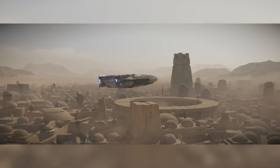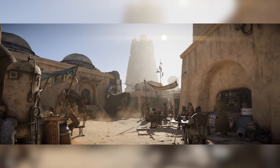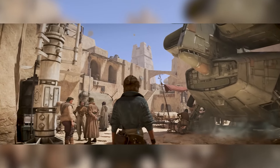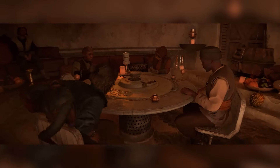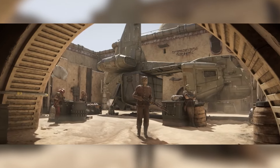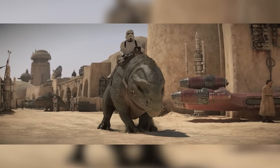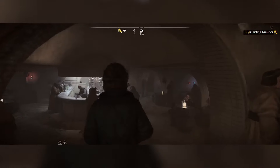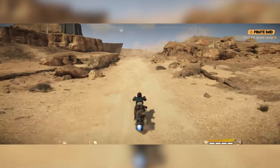There are also confirmed multiple sarlacc pits throughout Tatooine, which are obviously going to be pretty dangerous. Although there's a running joke that Tatooine shows up too much in Star Wars, in my opinion it's the main planet of the franchise and it's always fun to experience new content there — especially in a game where we can actually go around and explore it ourselves. Being able to walk around as Kay and Nix and experience what Mos Eisley is like is one of my biggest draws to this game. There's also going to be plenty of bandit camps on Tatooine, as we've seen in some of the gameplay.